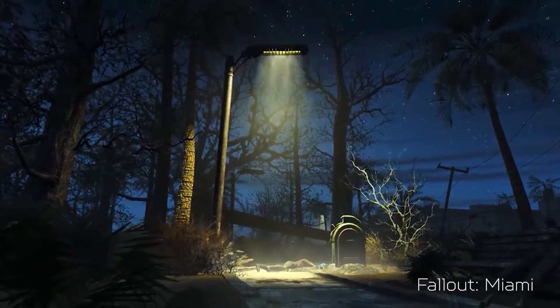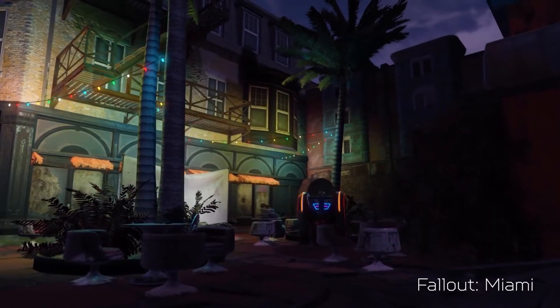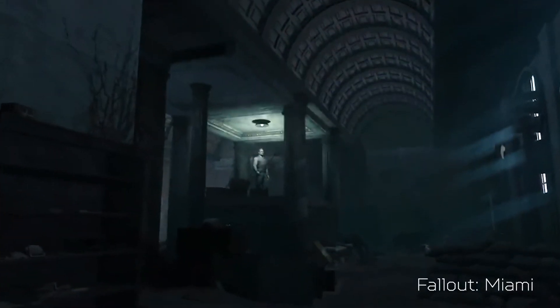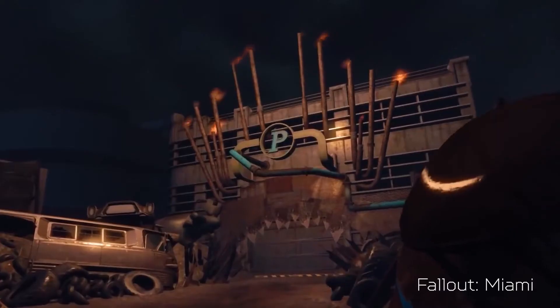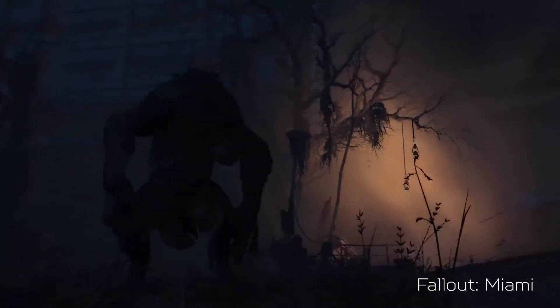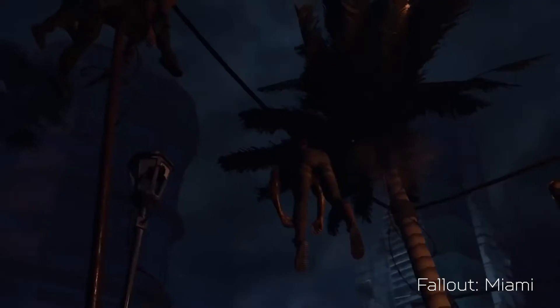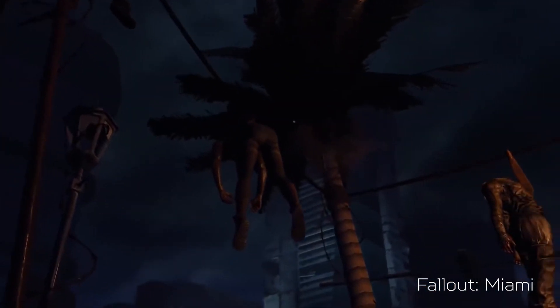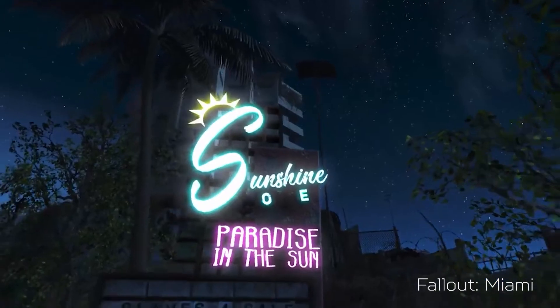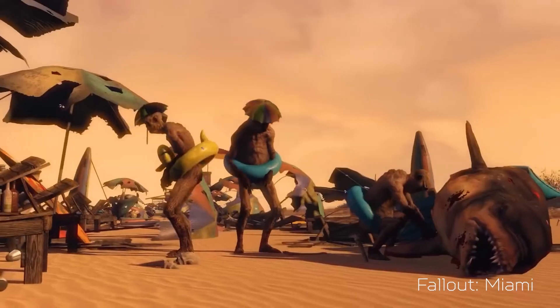The dev team is doing what they can to make Miami really feel like a lived-in world. The cities and towns have multiple fully voiced NPCs. The world has warring factions in constant opposition. New mutated creatures inspired by the climate like lizards and flamingos roam the wasteland. Even the environment plays a role as sandstorms and tropical storms make weather another variable in survival. And as this game is made by fans, it never loses that Fallout humor and charm that's classic to the franchise.